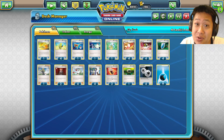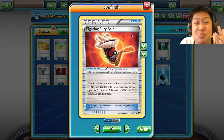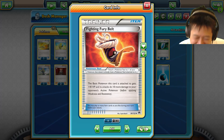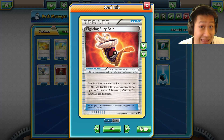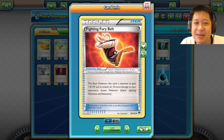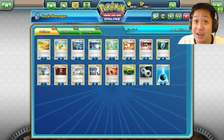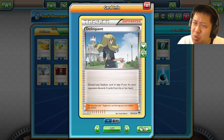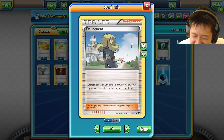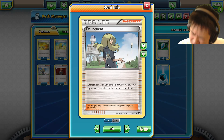Not every deck needs a Poké Tool, but they're persistent and really enhance the strength of your Pokémon. Fighting Fury Belt gives 40 more HP and 10 more damage — put it on an EX Pokémon and you get 180-220 HP, basically mega level, and that damage bonus often makes the difference on a KO. For stadiums, sometimes there are just powerful ones that give a huge advantage; I check if there's one I can use, otherwise Delinquent discards the stadium and forces the opponent to discard three cards.